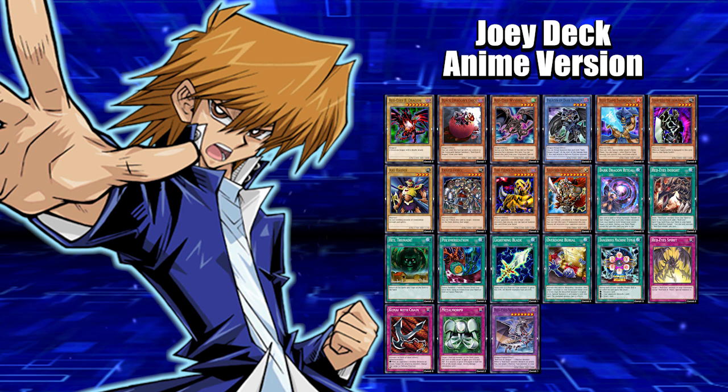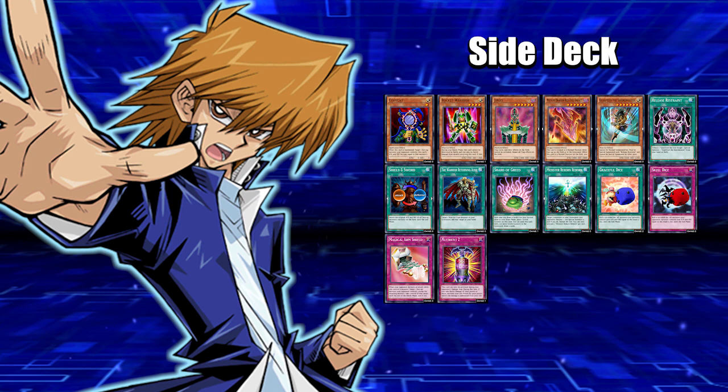I haven't tested it out yet since I don't have all these cards, but let's get right into the side deck. We got Copycat — a nice little tech card in case you want to copy an opponent's monster with the highest attack, attack into a double knockout, and just get rid of something big. We also got Rocket Warrior, which can help you get over some stuff.